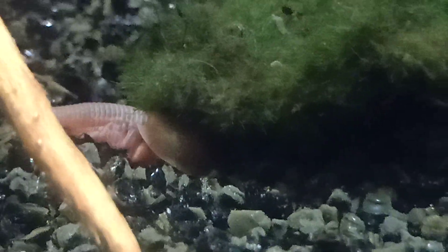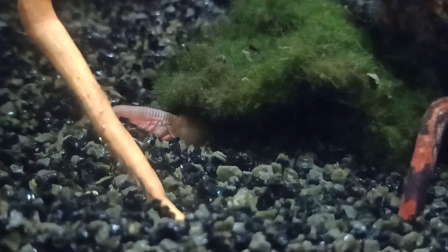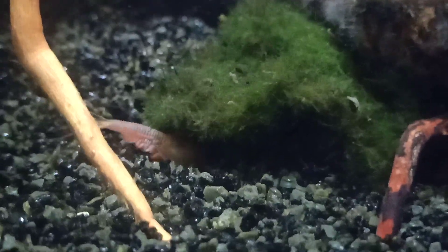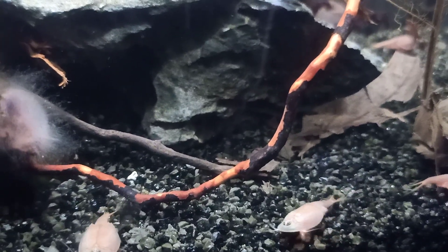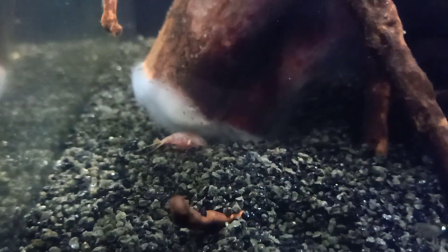Triops tend to dig near objects because it's much easier to dig beneath something rather than open ground. I'll be expecting a lot of eggs around this moss ball location, around this rock part, and near these stakes. This spot might be interesting as well — there's currently a large amount of mold growing beneath this little piece of wood, but it will eventually disappear on its own or the triops will probably eat it.